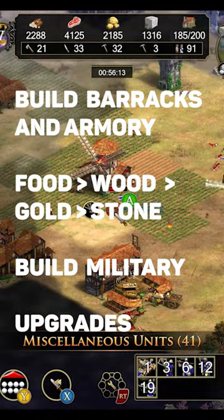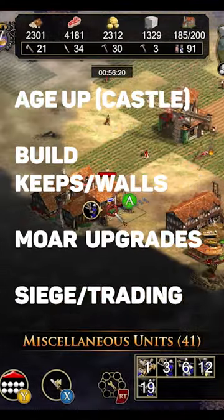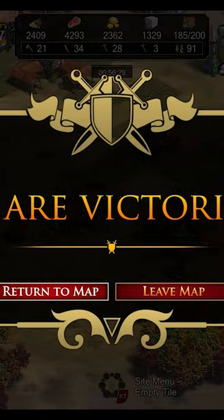Begin building military upgrades from the armory. Tech up to the Castle Age. Build keeps, potentially walls. Get upgrades, build siege. Late game trading, if applicable. Attack and win.